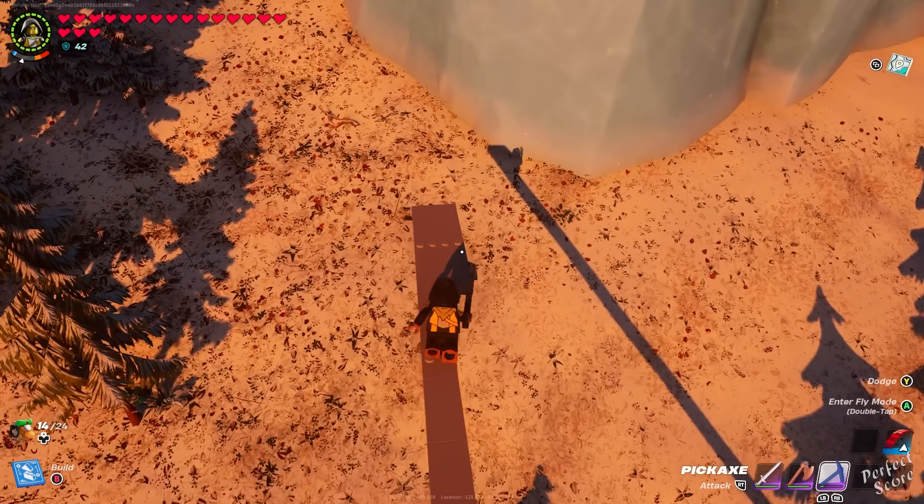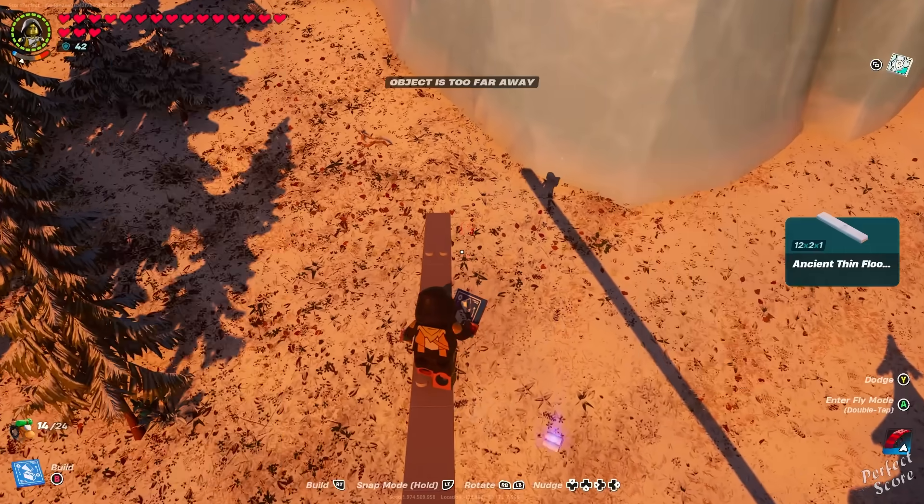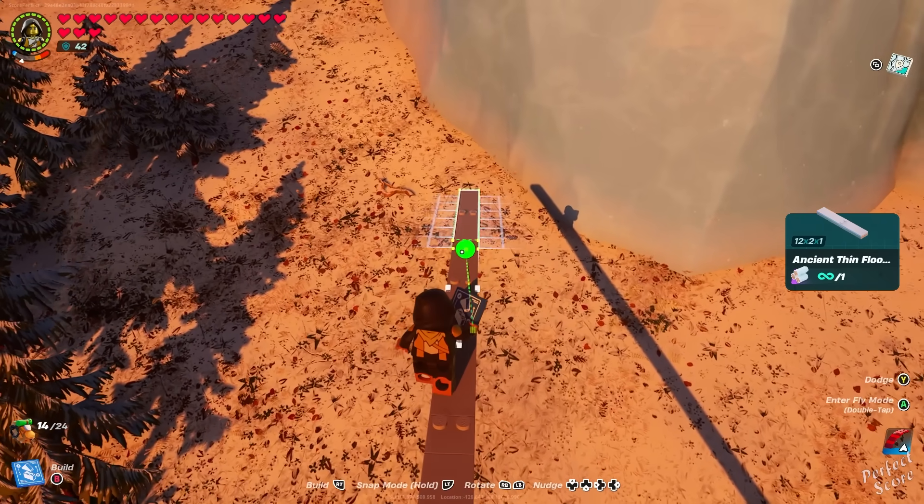You start off by selecting any thin floor. The measurements that I used were 12 times 2 times 1. I also used the higher rarity in wood so that it would be a bit more durable, just in case something would break.